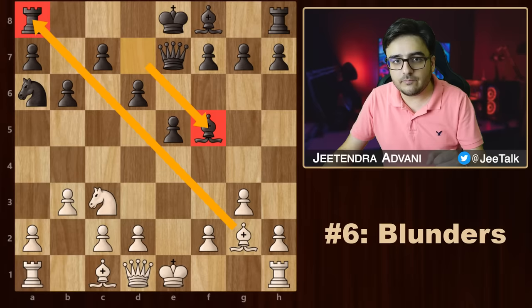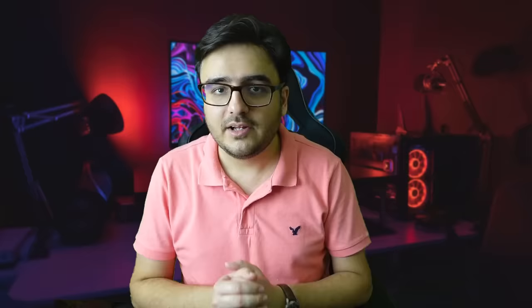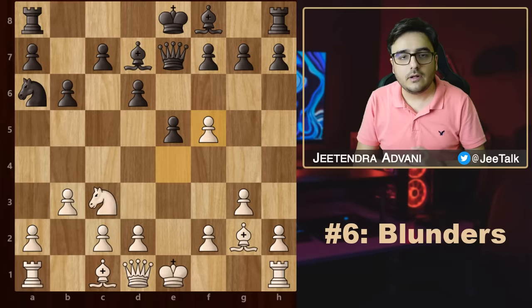The next thing I want to talk about is an obvious but important one: blunders. Let's say here we have knight f5, knight takes, pawn takes, and then bishop takes. Is that a good move? No — that's a mistake because now white can simply take the rook. These one-move errors are blunders, and you have to get rid of them if you want to get anywhere close to 1800. But how do you fix this? Let me give you a secret formula: the blunder check. Before making a move, just ask yourself these 3 things.